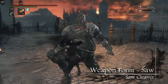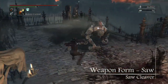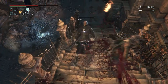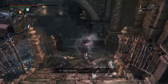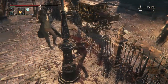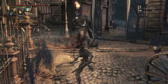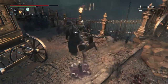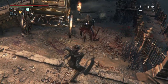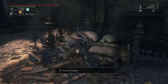The saw state of the saw cleaver has moderate speed but a fairly short range. Its R1 light attack combo is two diagonal swipes followed by a horizontal swipe and then a vertical upward strike. The combo also involves the hunter stepping forward with each attack, allowing you to advance while attacking. The dodge attacks for the saw cleaver's saw variant are both horizontal attacks, for both the directional dodge and the stationary dodge. The dash attack performed while running is a diagonal swipe.